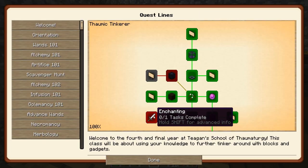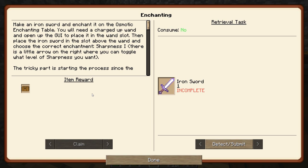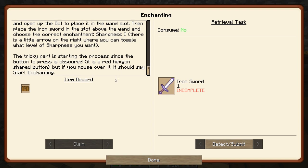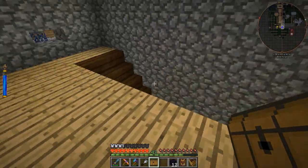We're gonna get a loot chest. Make an iron sword and enchant it with the osmotic enchanting table. You'll need a charged up wand - you put the wand in the one slot, then place the iron sword in the slot above the wand and choose the correct enchantment: sharpness one. There's a little arrow on the right where you can toggle the level of sharpness. The button to press is obscured - it is a red hexagon shaped button, but if you mouse over it it says 'start enchanting.' Okay, so we need to go get an iron sword.